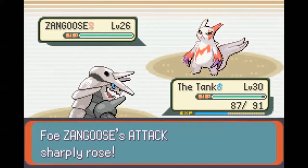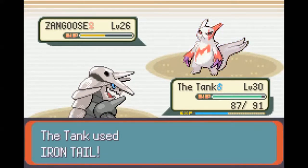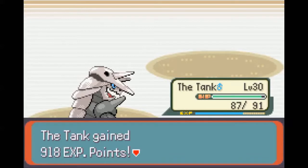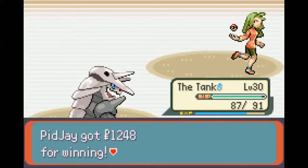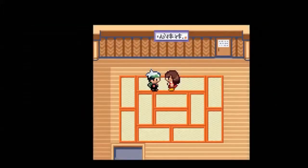Zangoose. Let's try Iron Tail. There we go. Iron Tail is quite strong - with Steelix it's 150 power, which is awesome. The only problem is it's only 75% accuracy, so that kind of sucks.